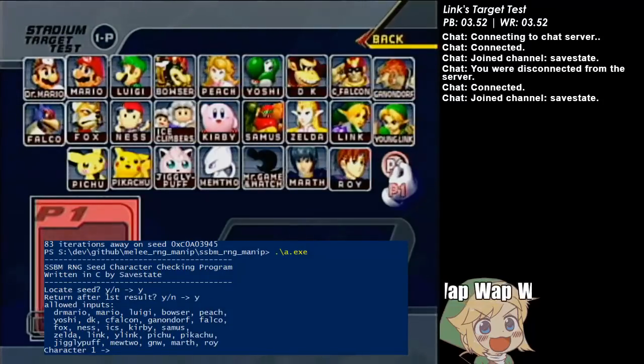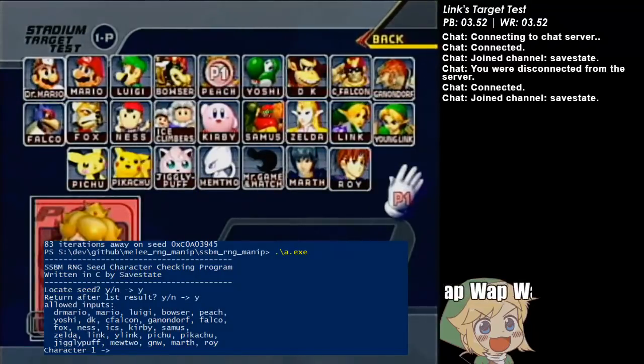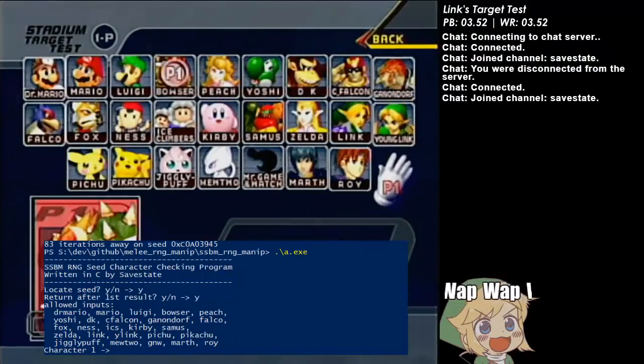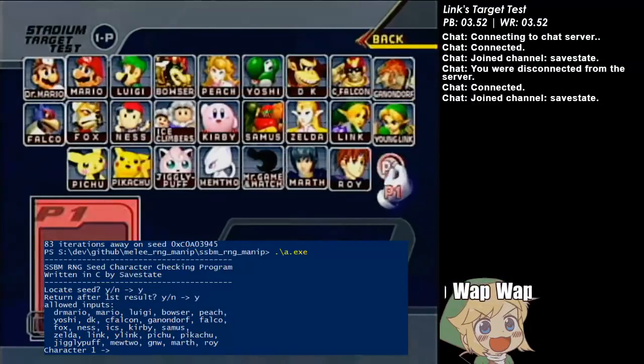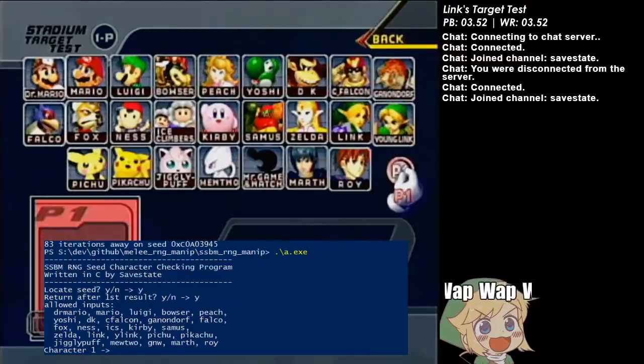I've been working on this program for the past couple days. What it does is it goes through all the possible values that the Melee random number generator can be. Quick background: the random number generator has about four billion possible different values. It's based off a pretty simple formula that you can implement in a program, and the way that Melee figures out what character you're going to random is by advancing that random number in the generator.